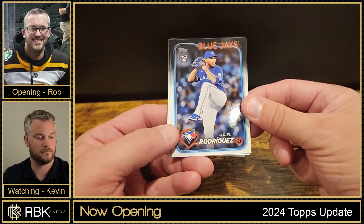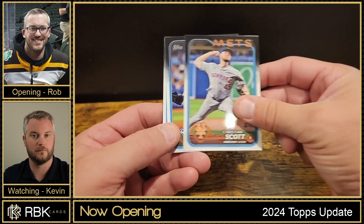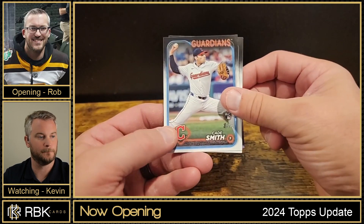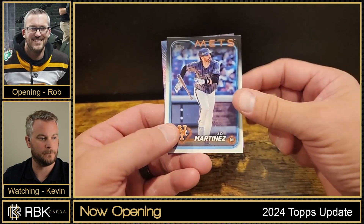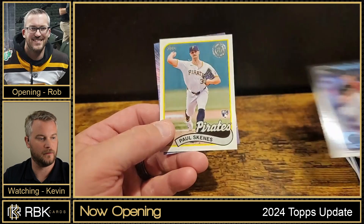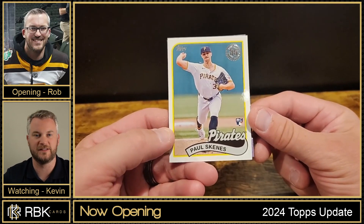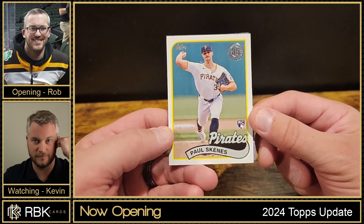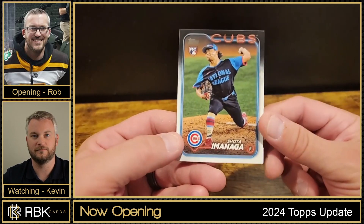Carrasco, we got a Yariel Rodriguez rookie, Christian Scott, Tim Maza, Kade Smith, Birdie, JD Martinez, Trevor Rogers. Oh there we go — speak and I shall receive! It's the 89 Topps insert — Paul Skenes! Very cool. And we got a Stars of the MLB — Young Holy.